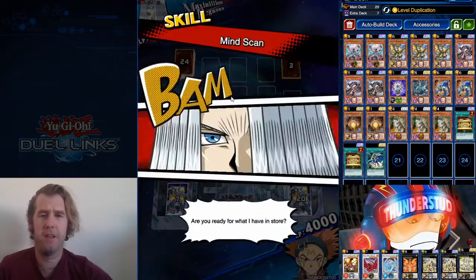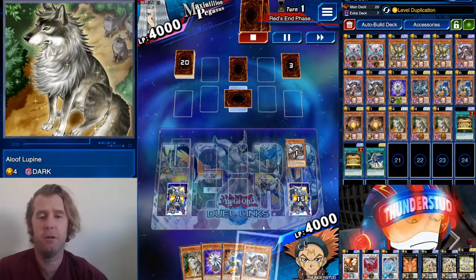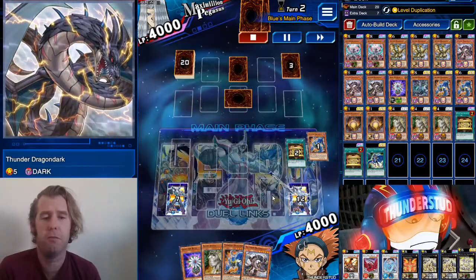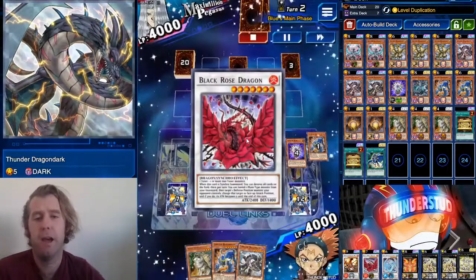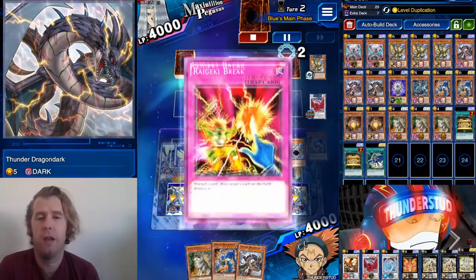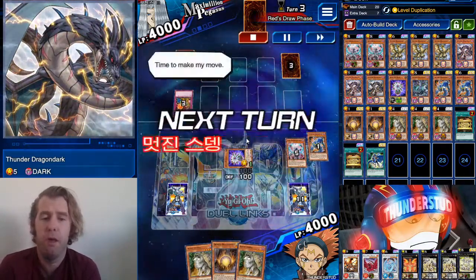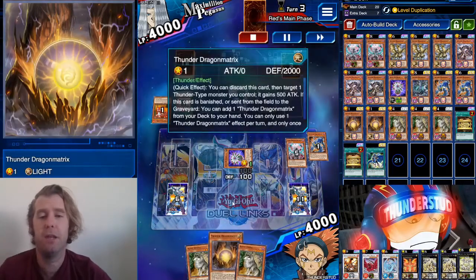Alright, here we are facing Pegasus going second — he's about to catch a rank down. 24 cards with Mind Scan, only three in his extra deck. He sets a back row and a monster. We use Dragon Dark because we run three Dragon Dark — we already have a dark monster in the graveyard. Top deck Gold Sarcophagus, banish Dragon Roar. Dragon Roar starts us off with Hawk, then we normal summon Glow-Up Bulb — that's a Black Rose wipe of the field.